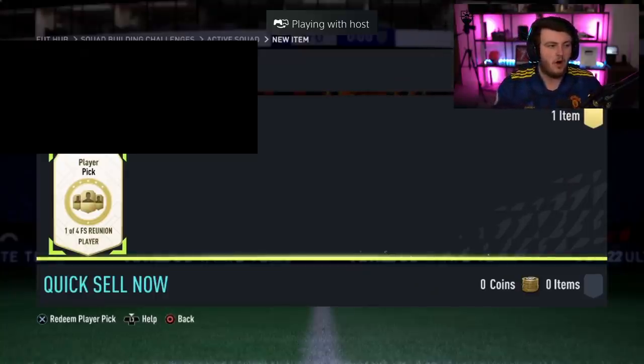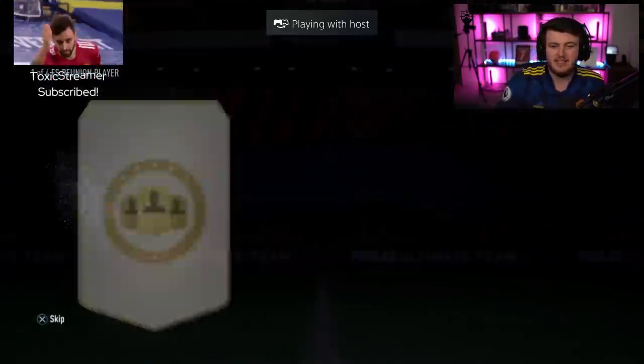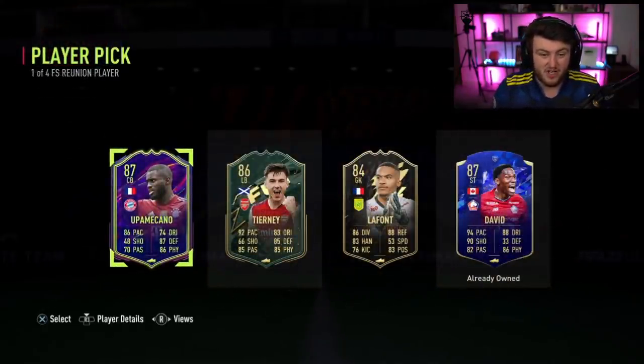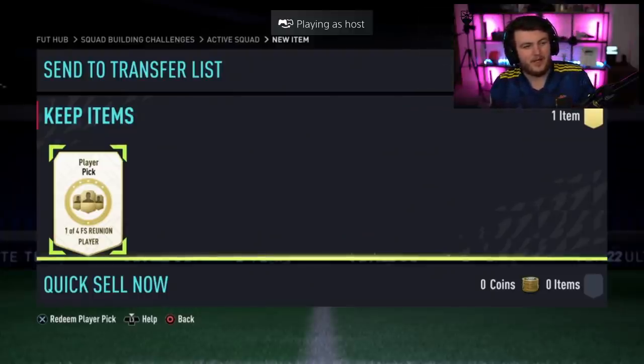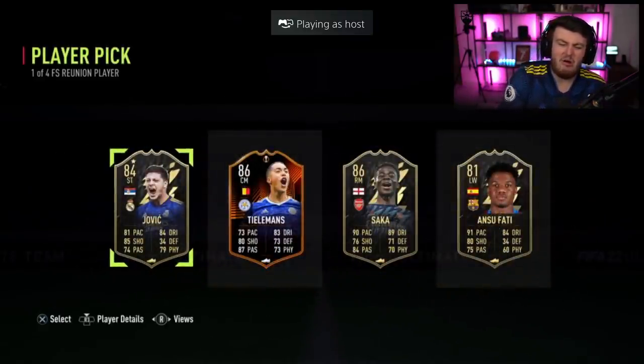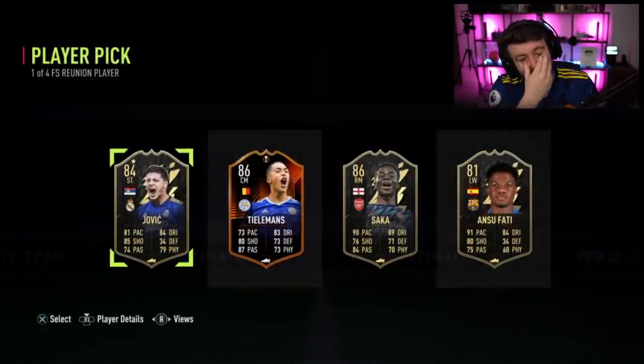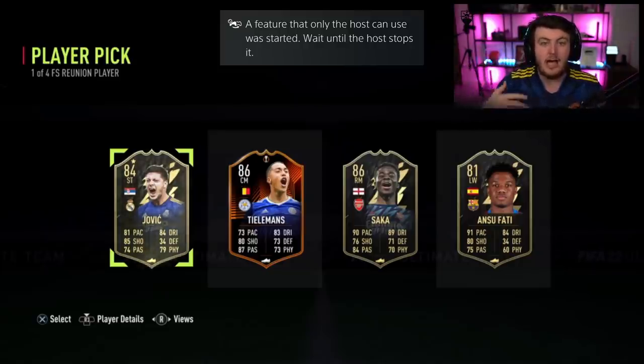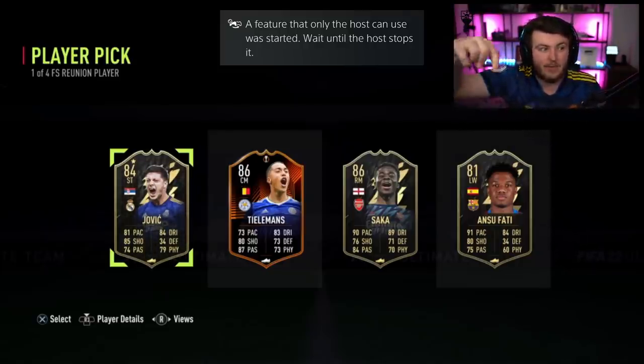Next Future Stars Reunion Player Pick. You know what would have been really cool? If EA remade all of their Future Stars items as a Future Star in this game, but it was only available via this player pick. That is a cool idea — so Jovic got his FIFA 19 Future Stars item as a Future Stars card in this game, but it's only available via this player pick. That would be incredible.